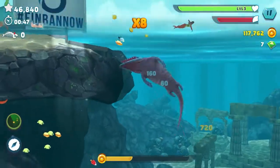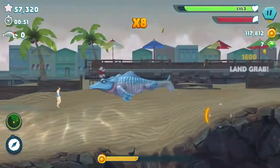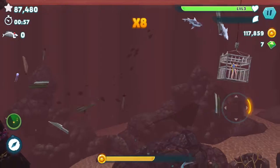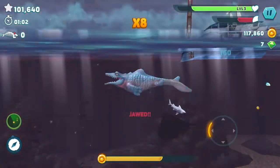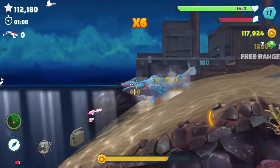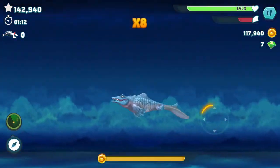In the game, the Dunkelosteus is 14 meters, the Mosasaur is 13 meters, and the Megalodon is 14.5 meters. The shark info tells you how deep they can go, how big they are, what they eat, how much health they have, and all that. The evil Mosasaur is a gray one — this one is blue. I'm saving up my gems; I've only got seven at the moment.